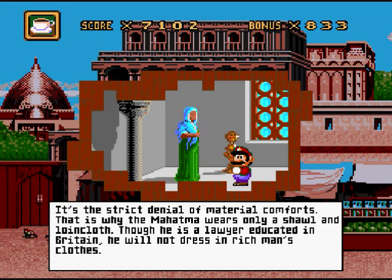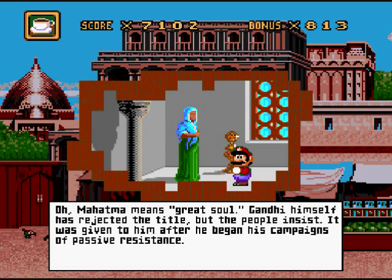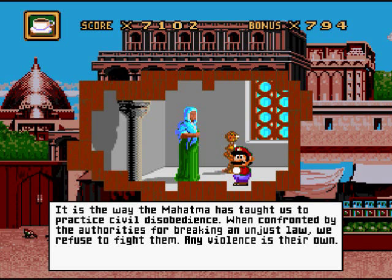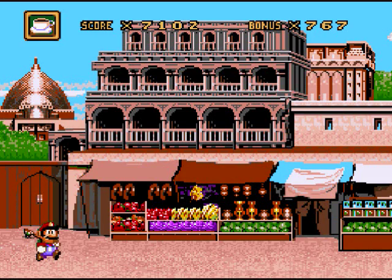Asceticism — what's that? It's the strict denial of material comforts. That is why the Mahatma wears only a shawl and loincloth. He is a lawyer educated in Britain, but he will not dress in rich man's clothes. Why can you call him Mahatma? Mahatma means great soul. Gandhi himself has rejected the title, but the people insist. It was given to him after he began his campaigns of passive resistance. What is passive resistance? It is the way that Mahatma has taught us to practice civil disobedience. When confronted by the authorities or breaking an unjust law, we refuse to fight them — any violence is their own. But don't they just arrest you? And more of us resist until the jails are full. We try never to do violence. And Mahatma began using this method in South Africa when he encountered terrible injustice.